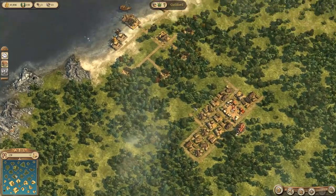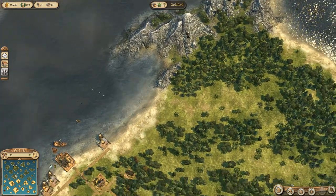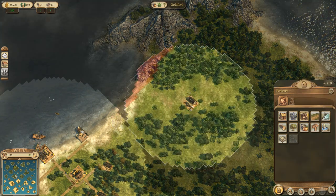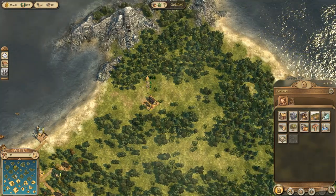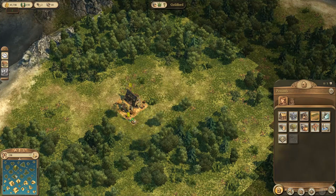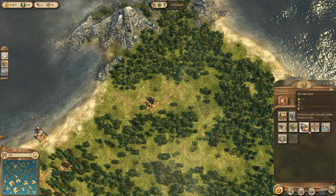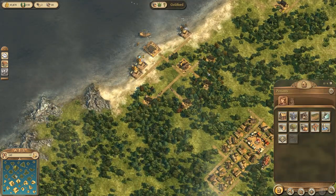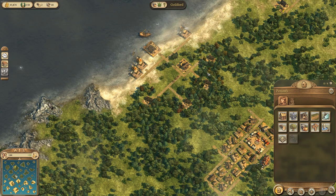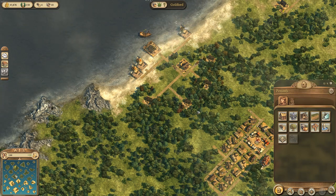So what we're going to do is temporary cider production on the island since we really can't colonize anywhere else at the moment, and we'll do it over here. We need a small market building like so, and come across the front of it like that. We need a little more wood, so we'll wait a second. We're going to try to be as efficient as possible with how we plot these farms so we can fit the most on the smallest amount of land.